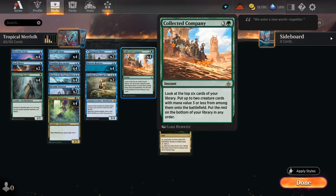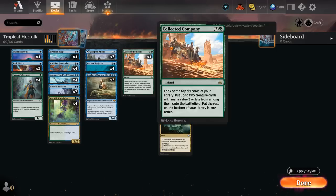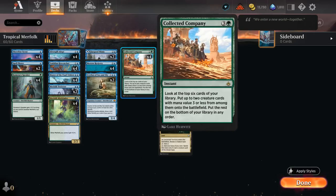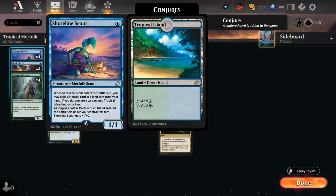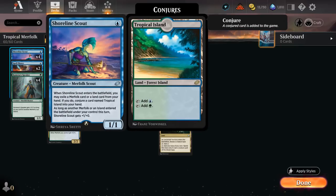Make sure you already have a creature in play when selecting Glasspool Mimic, since it won't be able to copy a creature found off Collected Company. At one mana we have the full set of Shoreline Scout, another reason we can get away with a low land count — it can turn a Merfolk in hand into a Tropical Island, or upgrade a Breeding Pool so we don't take two damage. It also gets a +1/+0 bonus until end of turn, scaling nicely as we deploy more lords.